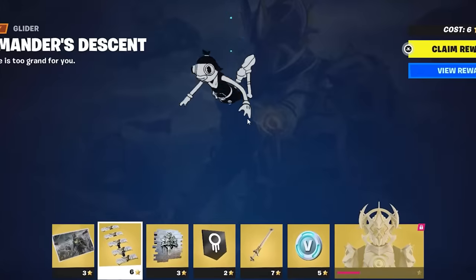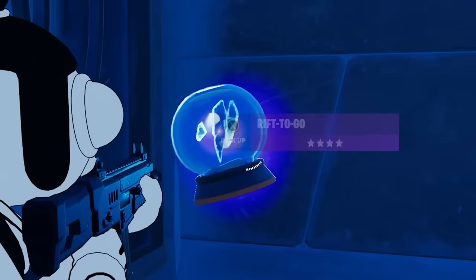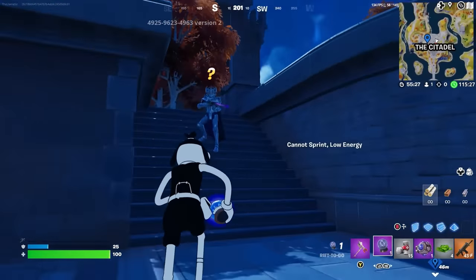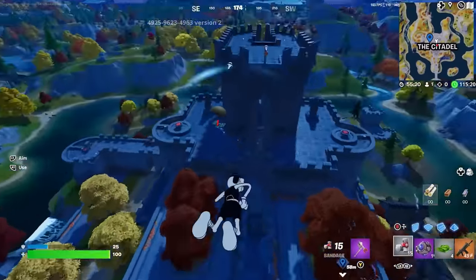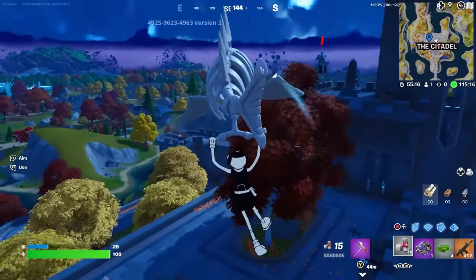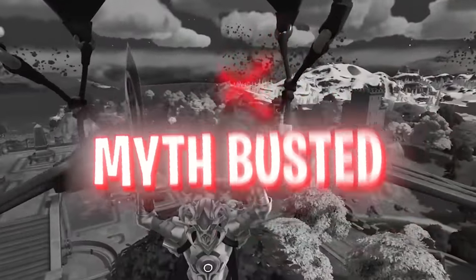What glider does the Ageless use — does he use his special one? I loaded up a special creative match with a rift-to-go, the perfect item to test this out. There he is — just rift him. Oh my gosh, there he goes. He's using the default glider, even though he just landed in a tree. Let's confirm in replay — yep, that is 100% the default glider. Again, that's so disappointing.